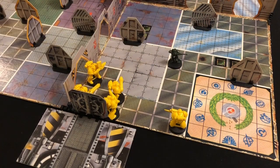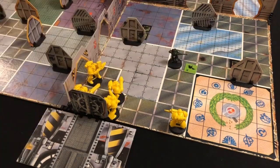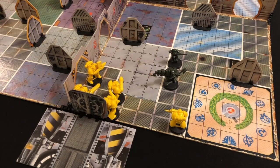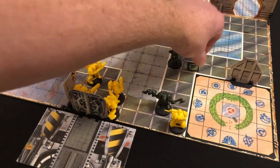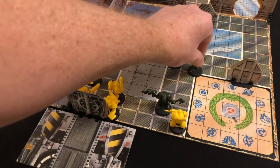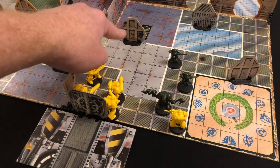Our second blip moves and reveals - it's an Orc. He continues moving to the corner and takes a shot at our plasma gun, rolling two dice - but it's double zero. Our third blip moves - one, two, three - another Gretchen. He moves two more spaces and shoots: double zeros. We almost took a door out. We have four more blips behind this door.